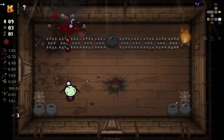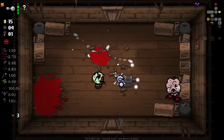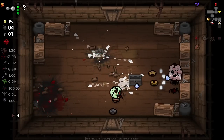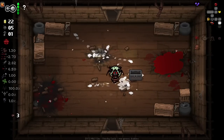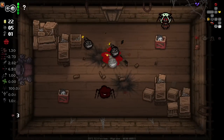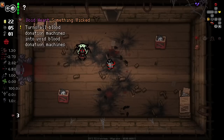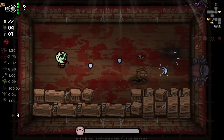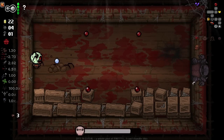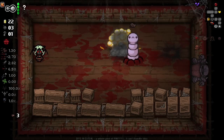I lost all of my flies and stuff. Blood Explosion is popping off - just get one Blood Explosion going and it starts a chain reaction. Again not really enough enemies to make this work. What the hell's this item? It turns all blood donation machines to void blood donation machines - I still don't really get what void blood donation machines do, so I'm not gonna take that.